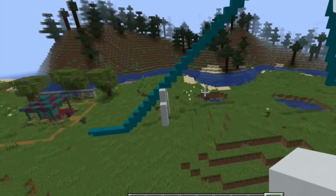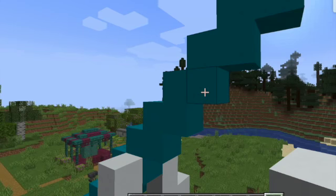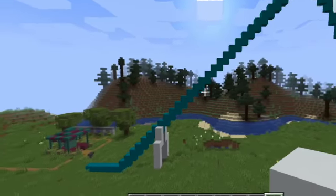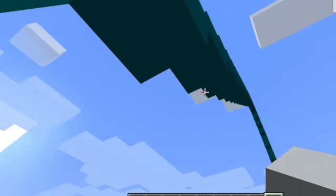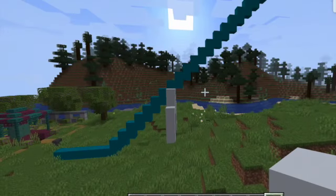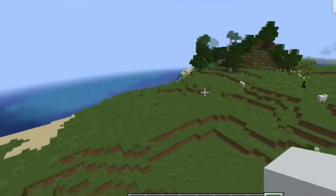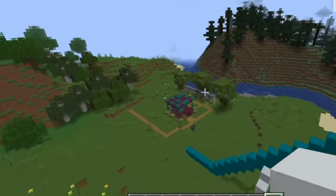That looks way more realistic than just a straight line. That looks pretty good. Now we're going to do that the whole way up. I'll place all the supports — probably every five blocks there's a support. You can customize the spacing depending on the size of your roller coaster. The supports are done, and as you can see they look very nice. This looks a lot nicer than if you just made a bunch of white concrete sticks.